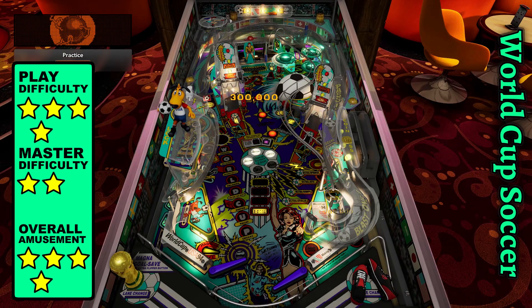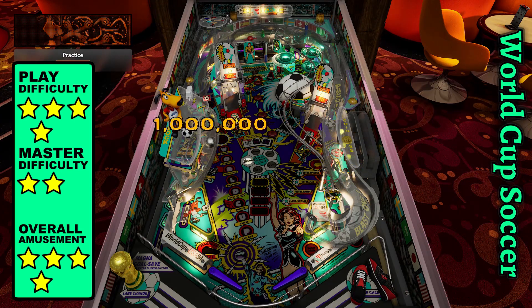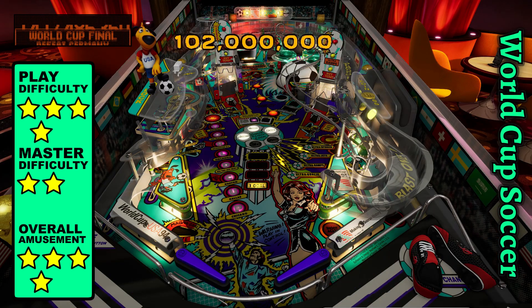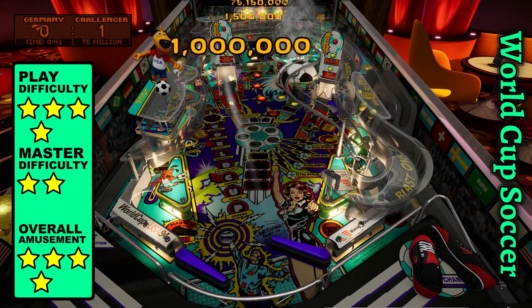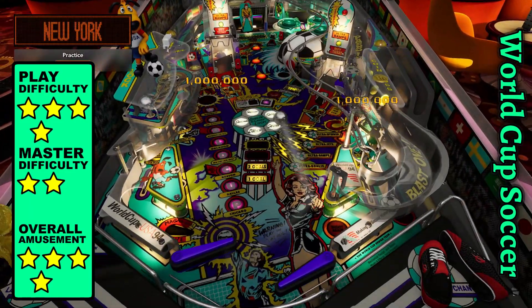There's a Magna save no one remembers, since it's not that reliable considering how fast the table fights back, but it's available to activate on the lower right hand side after passing the left rollover. The soccer ball is made of rubber and adds a nice spin to your attacks on the goalkeeper, and there's a hidden kick out triggered by a flipper if you need assistance sneaking past his tiny shorts.